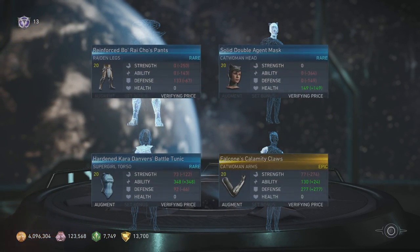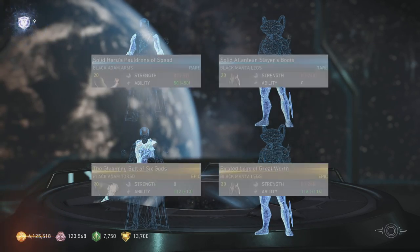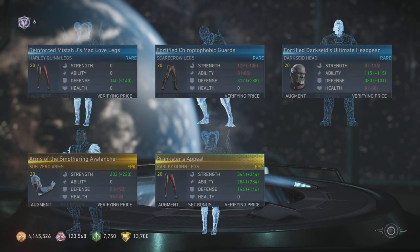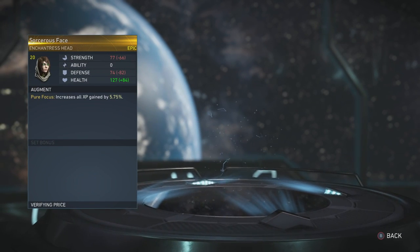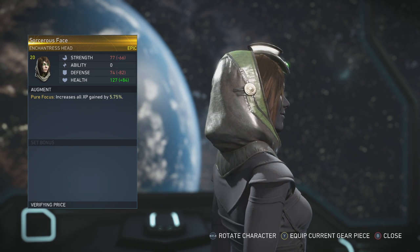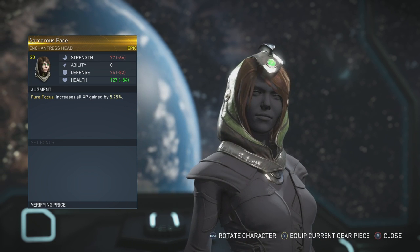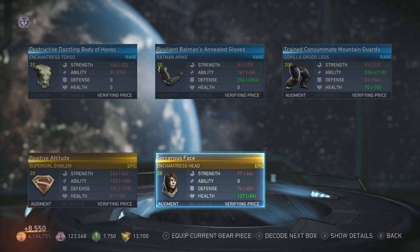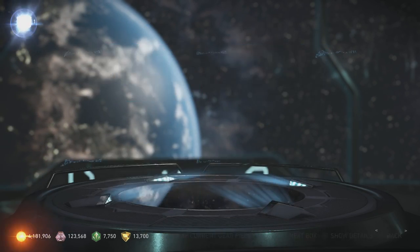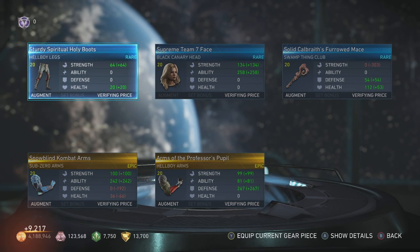Catwoman, I've seen a lot of Black Canary so I need to build up my Black Canary inventory again since I deleted all of it. I think I only have like 20 pieces left. Five more boxes left - there is another Enchantress piece, Sorceress Face. She has a little half hood and then that little Yondu top on there. It's interesting. I want an epic piece that doesn't have the hood. Last platinum box and we just get a Hellboy, more Sub-Zero. That is going to do it for the platinum boxes.